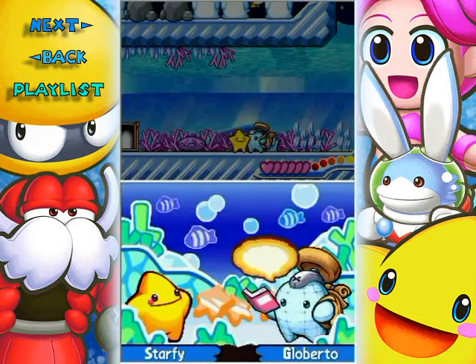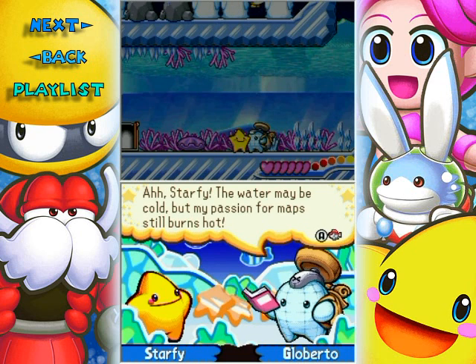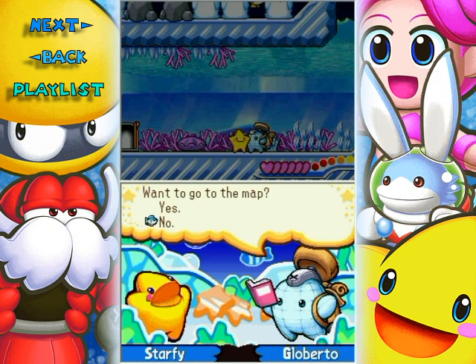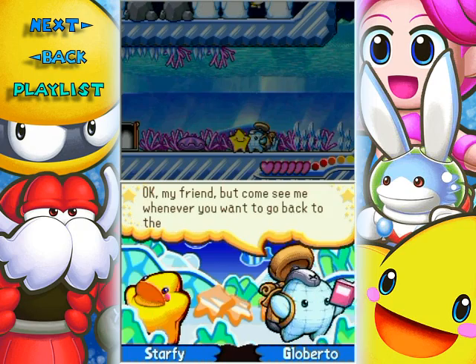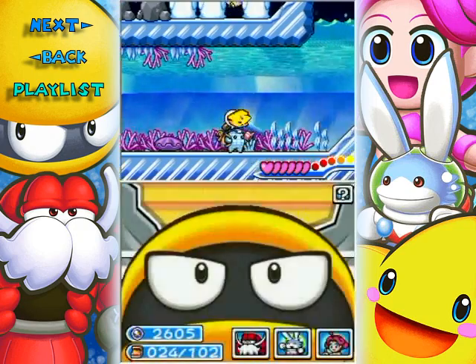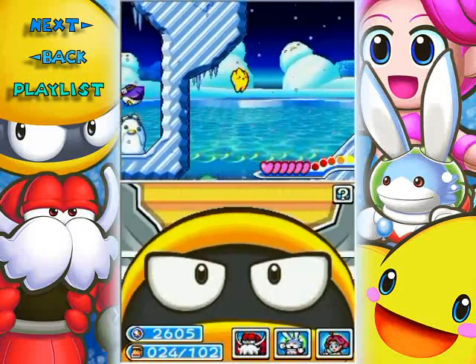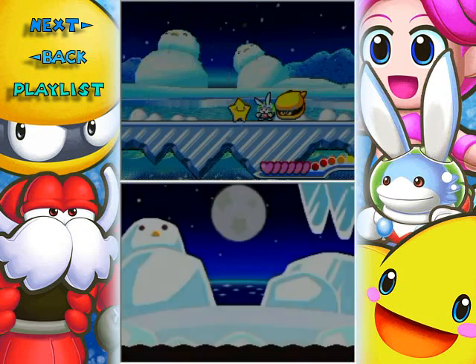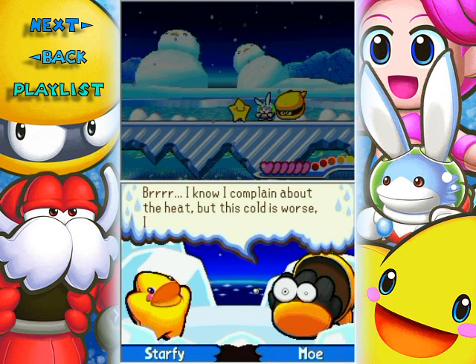Alright Globerto, what do you have to say? 'Stuffy, the water made me cool, but my passion for maps still burns hot. Want to go to the map?' No! He still doesn't have all that much to say. He does change his dialogue for each world, for the most part, so he will have something new to say at times. That's why I keep talking to him.